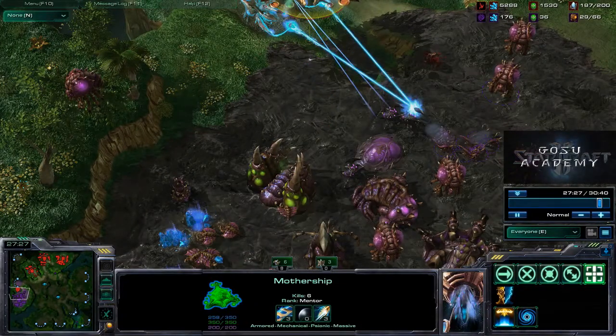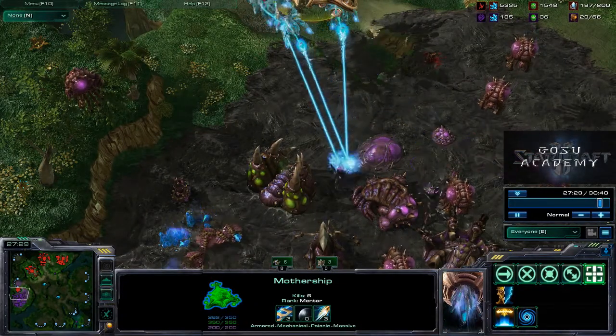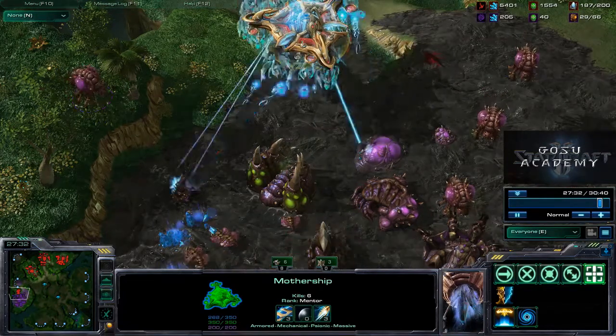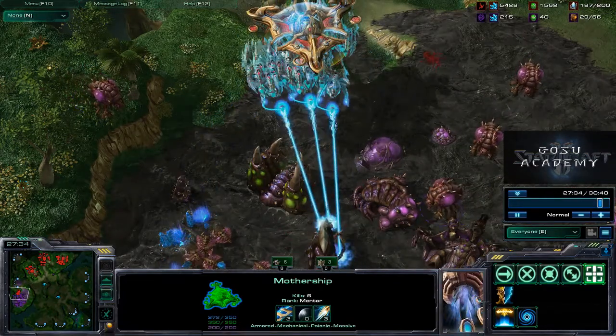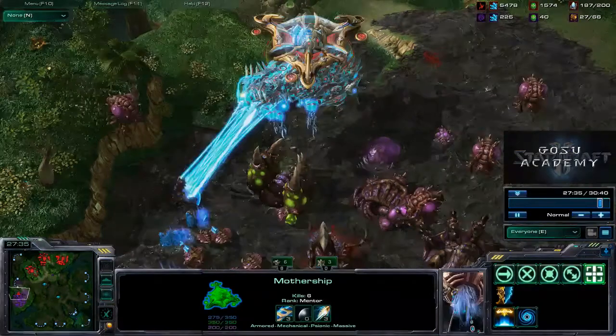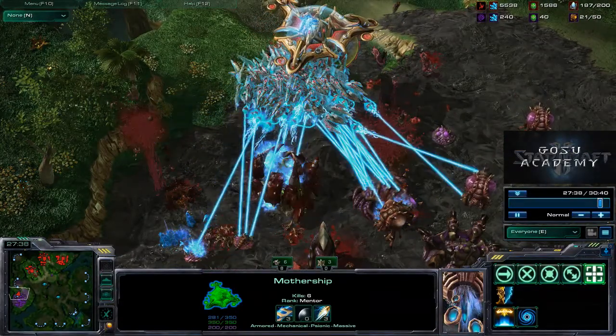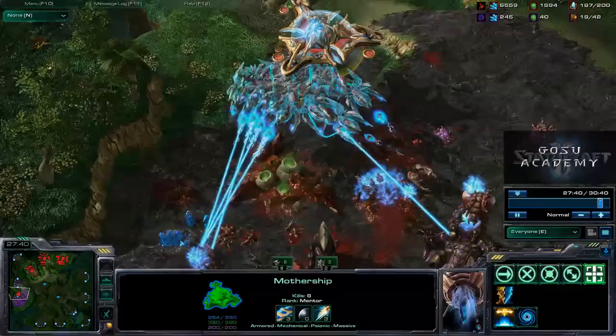Now we have 44 void rays under the mothership — I call this the .44 magnum. We're going to destroy a little bit of their main and then pull back because we really want to go in with the .50 caliber. But even with 44, we're practically one-shotting buildings here.